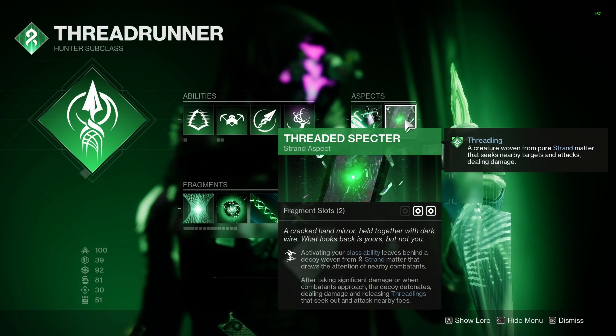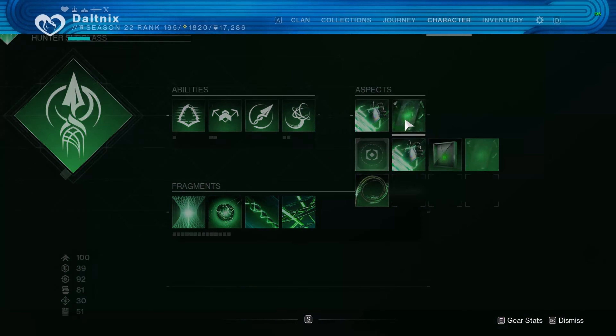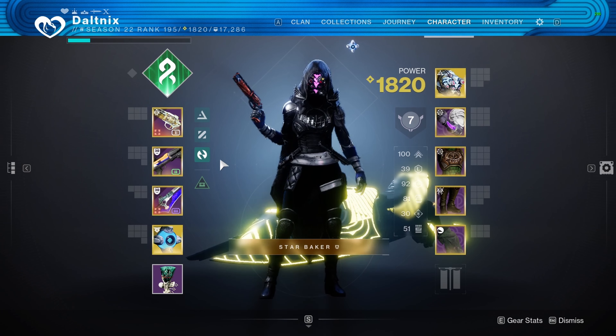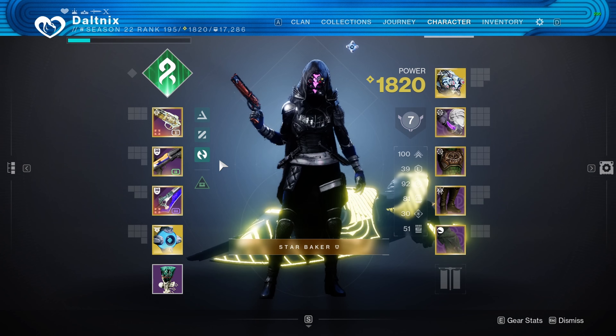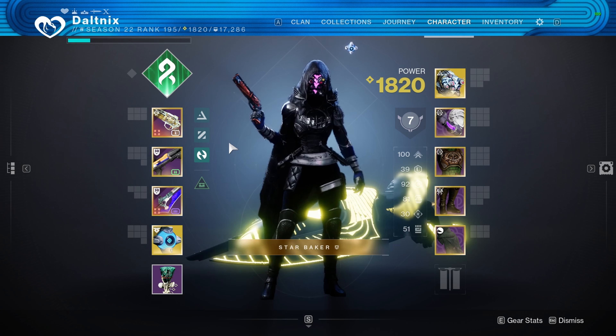You can use whatever aspect you want, but I went with Threaded Spectre just because it can make some plays and it's very strong right now. But overall just a super fun class — you can kind of fly in with your Woven Mail, and it makes it so you can actually live a lot of shotguns a lot of the time. Unfortunately it doesn't lower the damage of melees, but overall just a fantastic pick, great neutral game exotic.